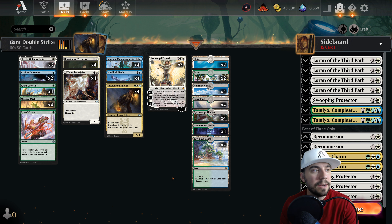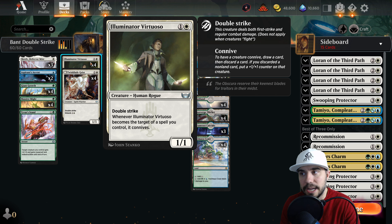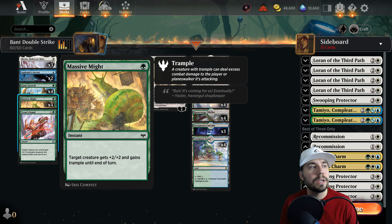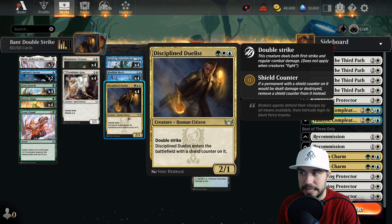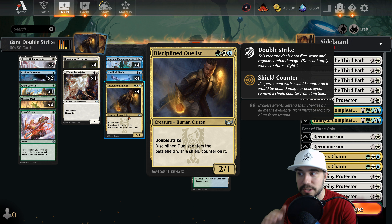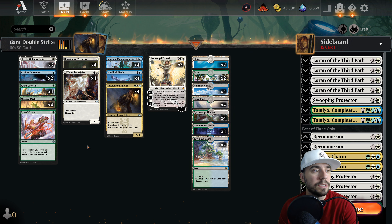This list hails from JRR2, so congratulations on hitting mythic with this particular list - something different, something that's not standard meta. Now, a couple of key pieces here. Traditionally in the Virtuoso lists we see the connive mechanic, but in this particular one it's generally Bant colors. We've expanded that here to three colors, giving us the Disciplined Duelist - double strike when this creature enters the battlefield, with a shield counter on it as well, giving it additional protection.